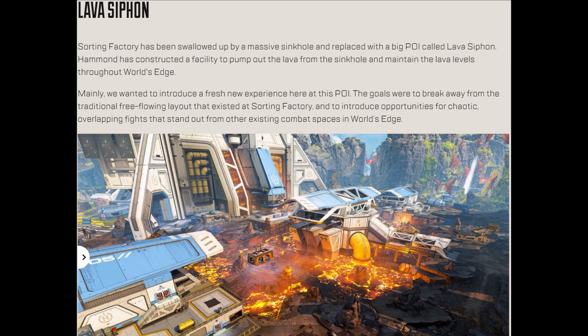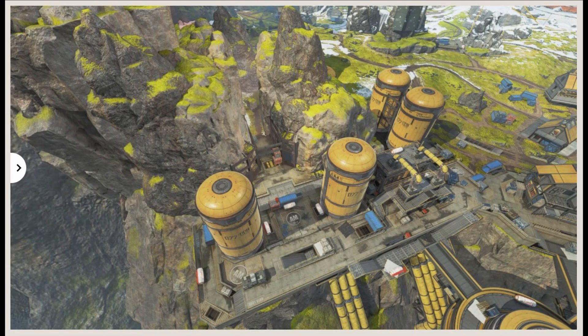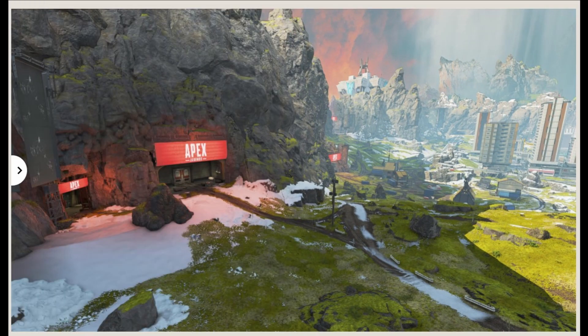Next is Landslide. I was a big Train Yard fan and this is a bit of a disappointing replacement, but at least it's something. Moving on to Overlook — pretty much exactly the same, they just changed a little bit. They removed the pillar that was between rows, so now it's just two rows with a couple of supply bins between them and a little tunnel through the mountain. Also going from Overlook towards Capital City there are some more tunnels in the mountains, so a few more ways to rotate around the map.